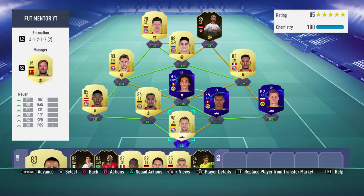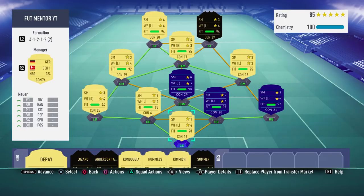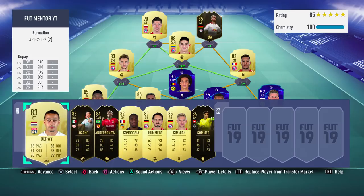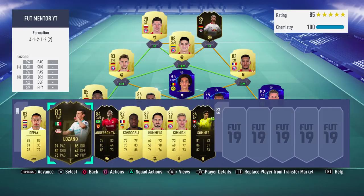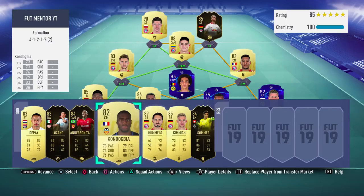The first real tip is to definitely make sure that you have fitness on your cards — this is very important. You should apply squad fitness after every 2 games. Or if you're going for pro and really want to get 30 out of 30 or even 25 wins, something like Elite 3 or Elite 2, definitely use bronze squad fitnesses and apply those every single game.